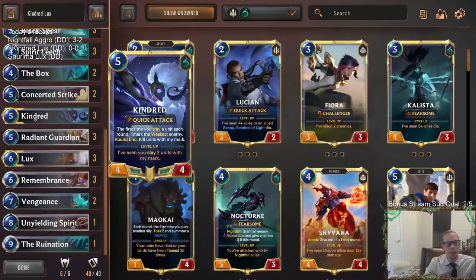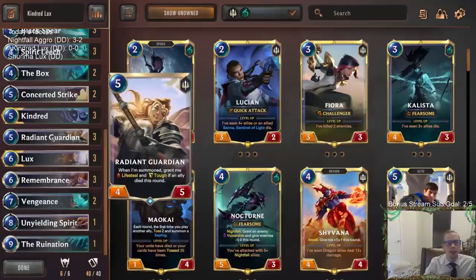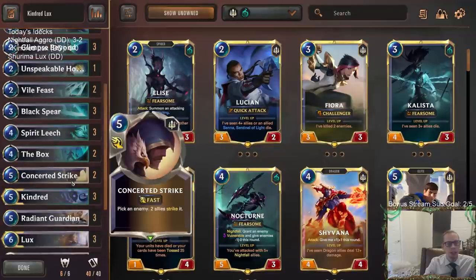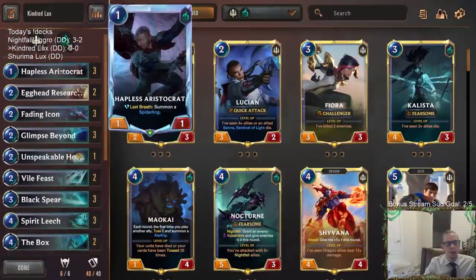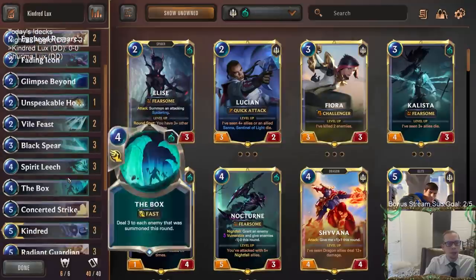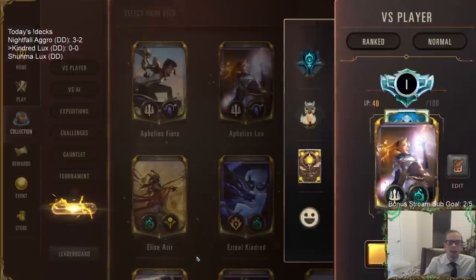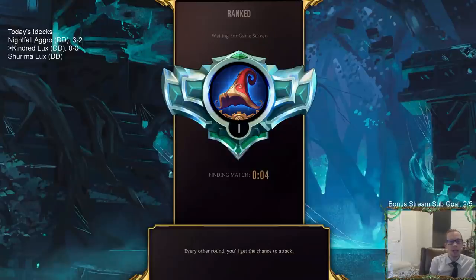I love having Unyielding Spirit to protect Lux and Kindred — that's pretty nice. We'll have our turn-three Remembrance in some games if we need it, and we also have Radiant Guardians, plus good access to life steal with Remembrance being able to become a Radiant Guardian at times. Just some early things to sacrifice, a couple of little removal spells here and there. So there we go — Kindred Lux. We're going to play our five games in ranked and see how we do.